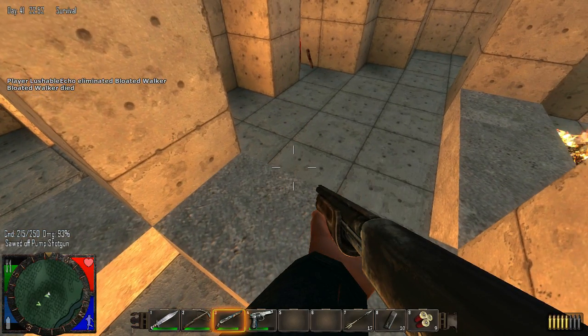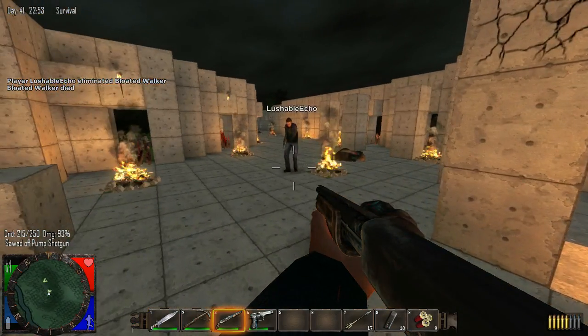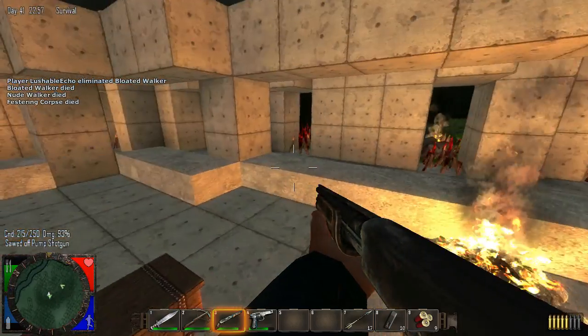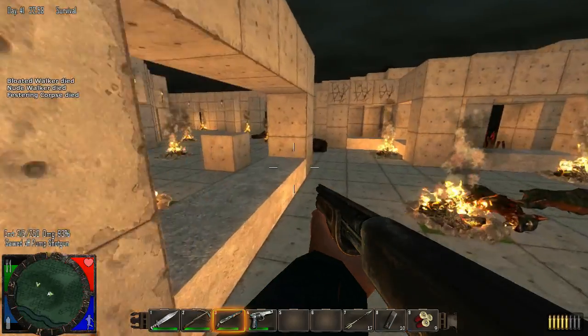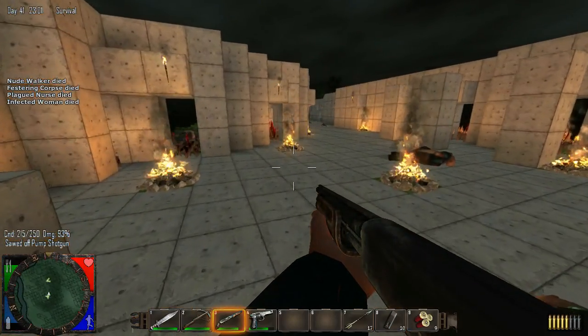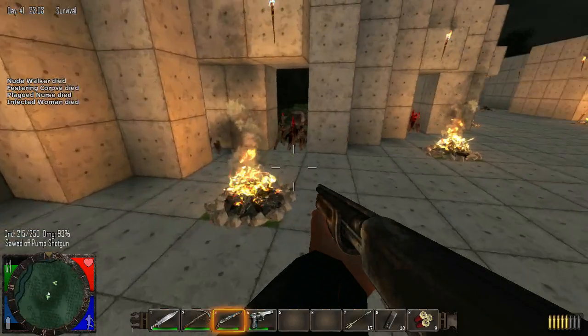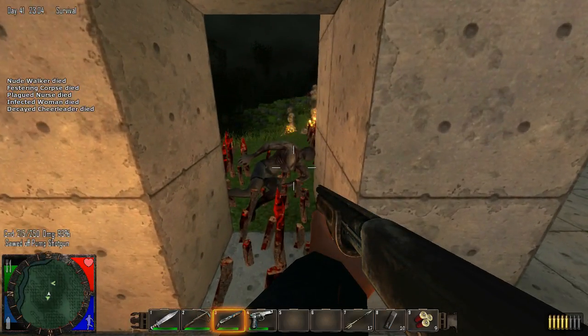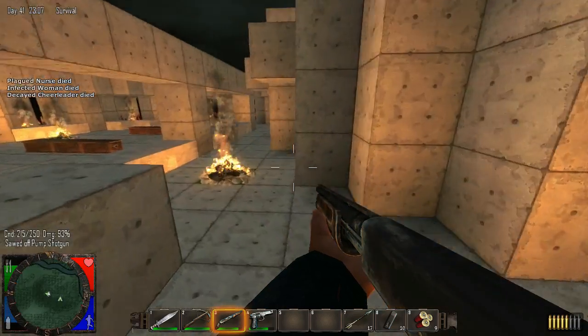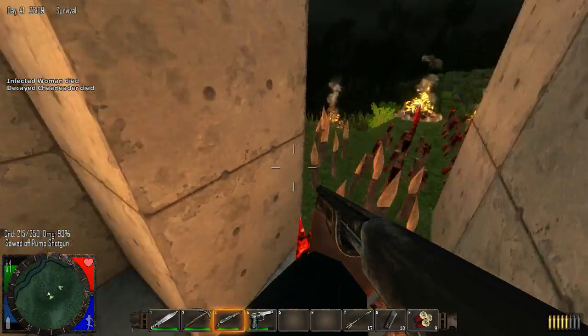I don't see any doggy — unless there's a doggy on me and I don't know about it. Yeah, I see they're all dying on the spikes for now. Well, I don't have six of them — that's the first wave.